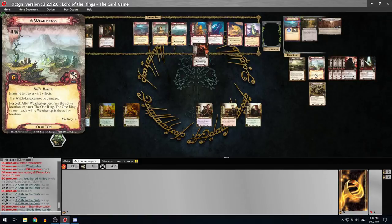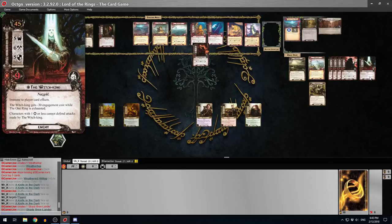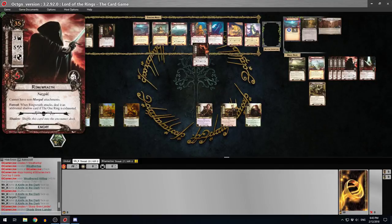That's worse. Because that affects the Witch King's engagement - he's got minus 30 engagement while the One Ring is exhausted. And the Nazgul benefit from the One Ring being exhausted as well - extra shadow cards. Bad all round.